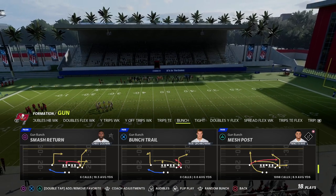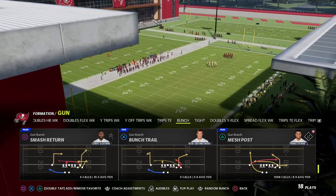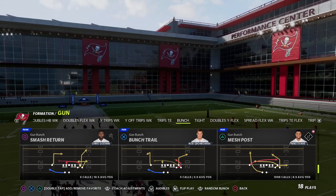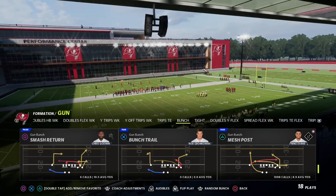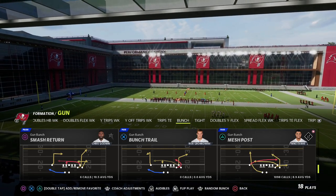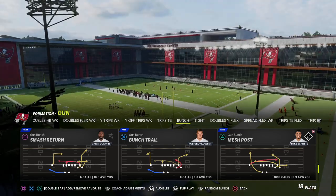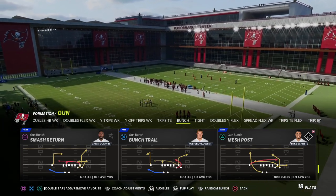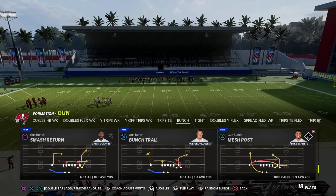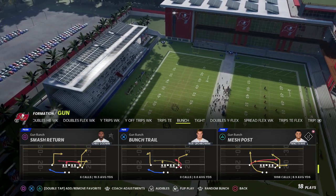If you want to learn my entire gun bunch offense, there's a link in the description where you can join our Patreon membership. It features over 27 offensive and defensive full ebooks including the gun bunch. We've got a lot planned for the summer — diving deep into zone coverages, what they do, and why things work the way they work. You can join the membership for just ten bucks to get access to everything.